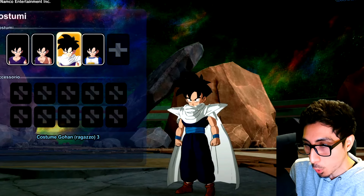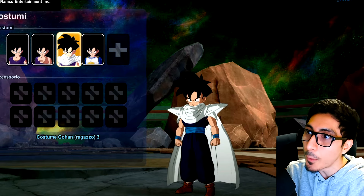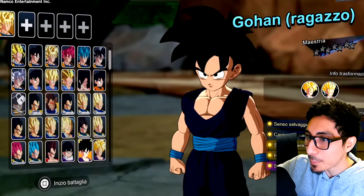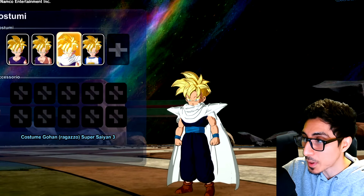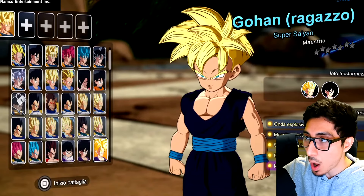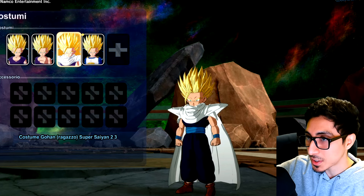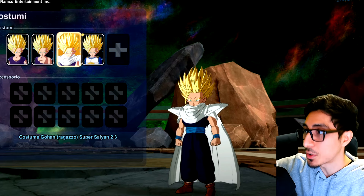They updated Super Saiyan 2 Gohan's face and he looks much better. This is going to be cool because we can actually see one of the exclusive artworks — there was one with Gohan and Goku doing the Father-Son Kamehameha where he wears the cape. It's really cool they did that. They also gave him the Saiyan outfit. I remember in the anime there was a flashback scene where Goku knew Gohan was the one to beat Cell — Gohan showed a hint of Super Saiyan 2 in the Hyperbolic Time Chamber.